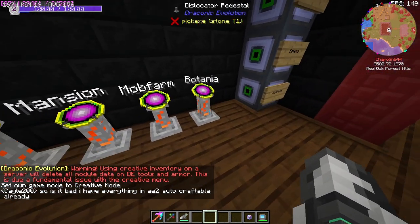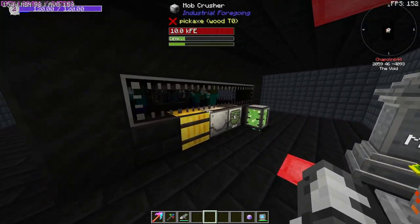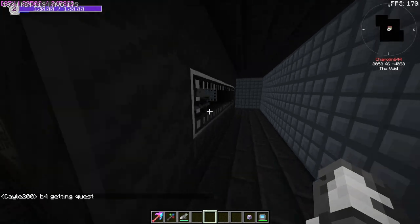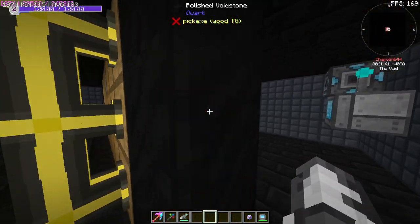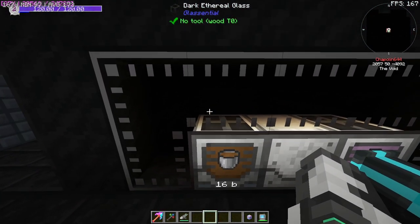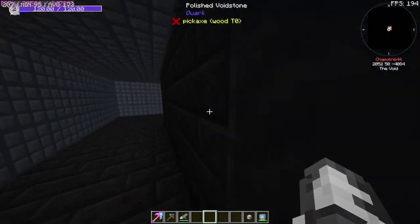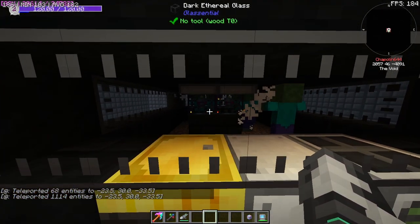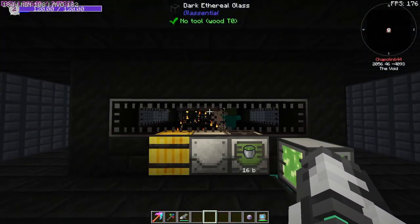That was the mansion but it went to Botania somehow. Now the mob farm — once again, they didn't have to make this look beautiful but it is. I cannot wait to come back to this base in the future. There's a zombie farm with dark ethereal glass to see inside — because why wouldn't you want to see in? There's a little basement for all the items. There's a dimensional chest, liquid meat, and pink slime for the dissolution chamber. There might be different mobs on the top part — some going through the mob crusher, some through the slaughter factory.